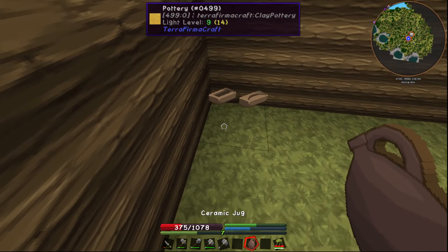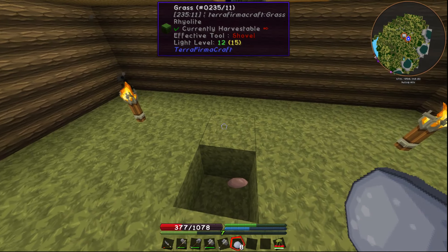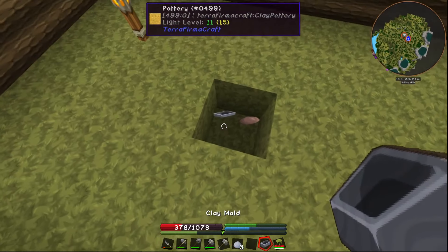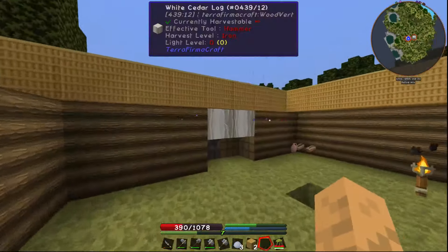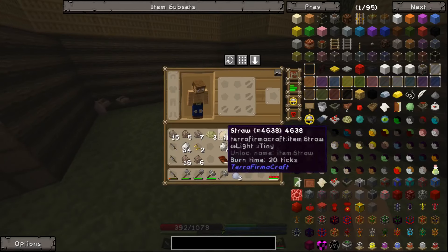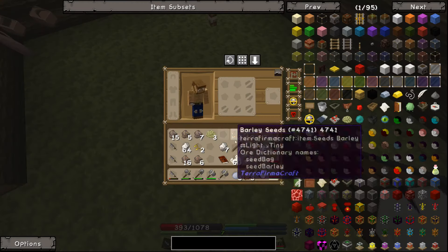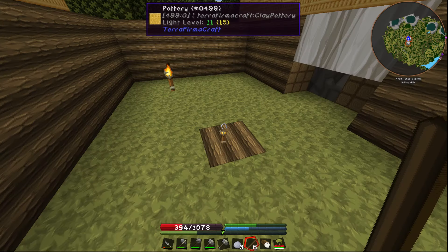We're going to put that back and grab everything else and store these over here. With our water jug it's obviously empty, so we're not going to do much with that. Right now we can make one more mold - these will be used to make ingots later on. I don't have enough clay to make anything else, and I can't really leave the house because as you can hear, it's being guarded. So I'm going to go ahead and start this fire pit, throw on some logs, grab another torch, toss it on there and it will light up.